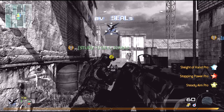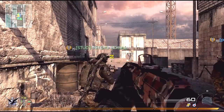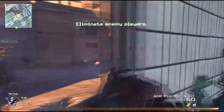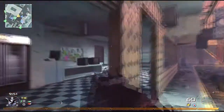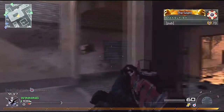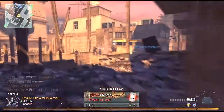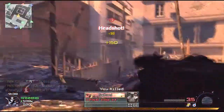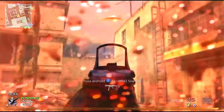Today's match is on the map Karachi, while I'm using the ACR with the red dot sight, running Sleight of Hand, Stopping Power and Steady Aim. I'm actually going to be running the PP2000 as my secondary, as that thing's an absolute beast. It does turn out as quite a nice match — a 23 and 1, which for a ground war team deathmatch, especially playing with Oaklefish, that's not bad at all. I believe I'm running the Predator Missile, the Harriers and the AC130.